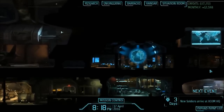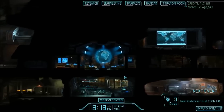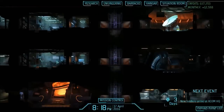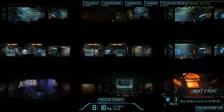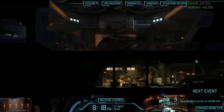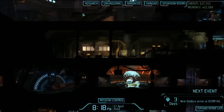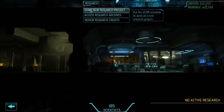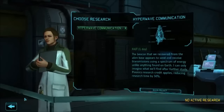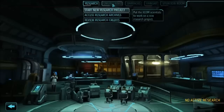First of all, what we have here is our main base. I'm fairly far into the game at this point. Your base is built into a mountainside essentially, so you build your way down. You've got your research area where you can research various alien technology, and you can autopsy aliens in fairly gruesome detail as well, which is always lovely.